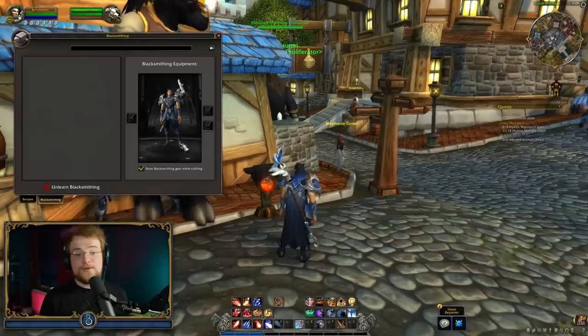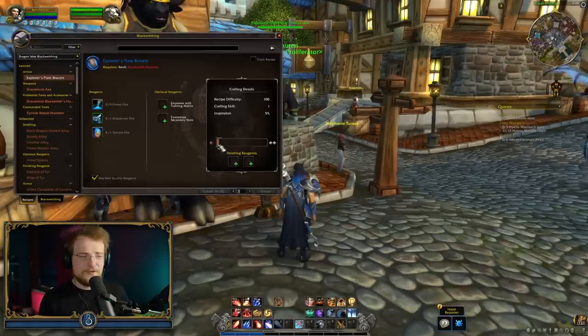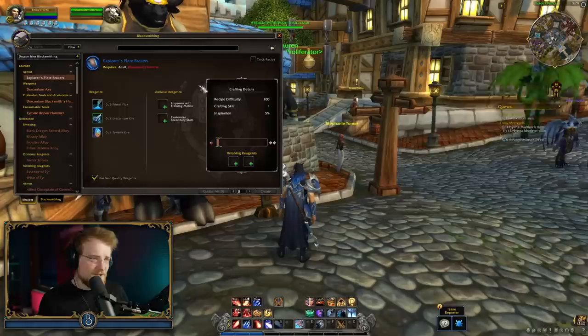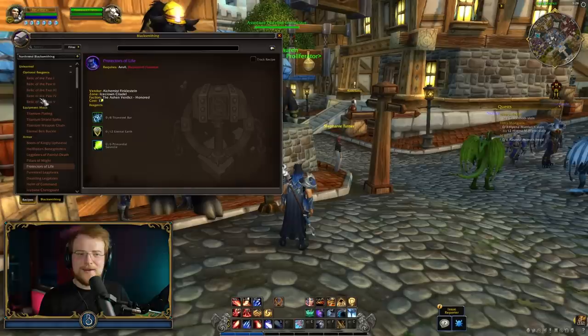When we look over here, we can see our reagents, our optional reagents we can add in, and then our finishing reagents, which can change our crafting statistics — resourcefulness or skill — to end up getting a better craft. You can see the quality level system being reflected in the UI too. This all looks great. The only problem is when I go to Shadowlands blacksmithing, or even way back to Northrend, it just feels way too big. It's kind of understandable — they're trying to shove the old system into a UI that's got to work for this whole new system.